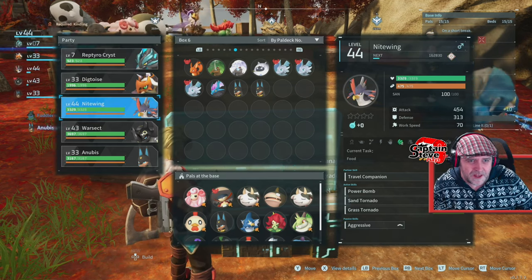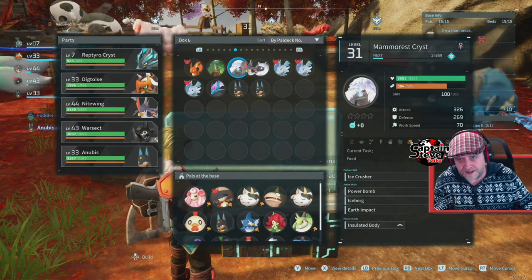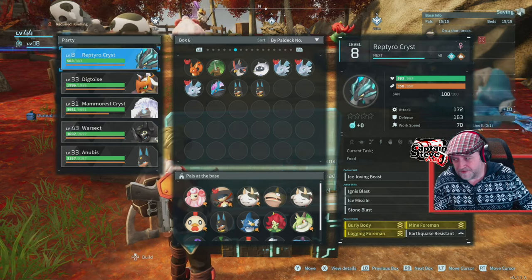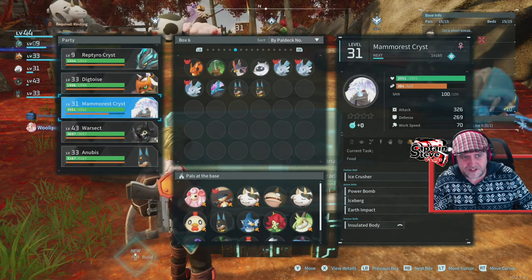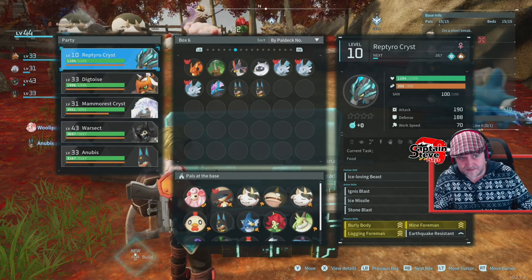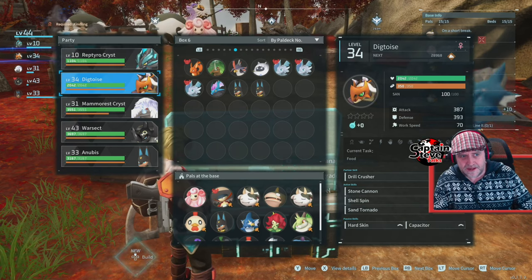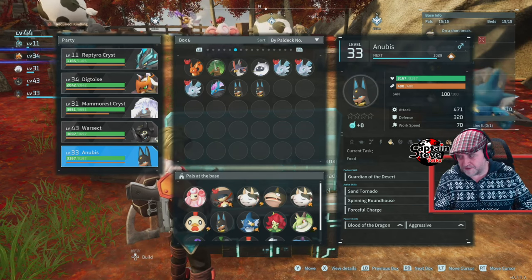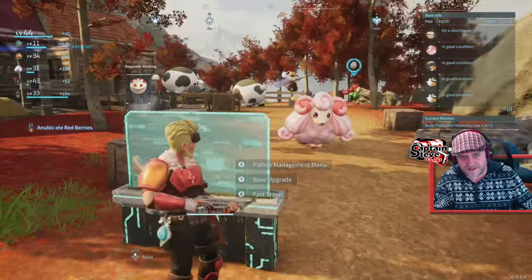I want to swap out the bird and put in another pal — probably the frost one. So that's going to be my team for taking on that boss: Reptocrist, Digtoys, Mammocrist, Warsect, and Anubis — all ground and ice types. I want to get them all over level 40. I'm not going to fight that boss again until all of these have hit level 40, so I'll need to do a fair bit of crafting and go capture some pals in the wild.